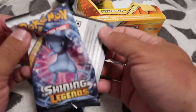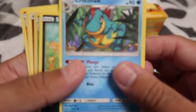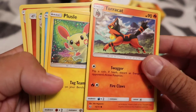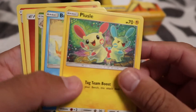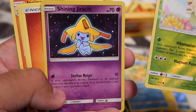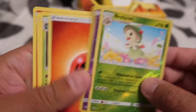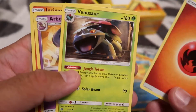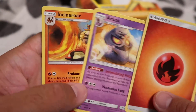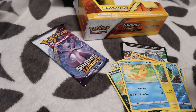You have two more packets. Yeah, Croconaw again. Scraggy, Torracat. Keep getting that one — Bewear — and Shining Jirachi, ooh, that's cool. And then Bewear reverse. And Venusaur too. Barbok and Incineroar. Wow, that Incineroar looks pretty cool, huh?